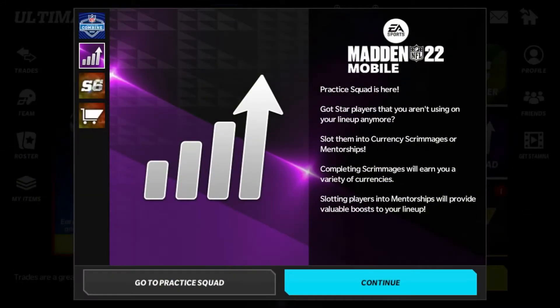What's up guys, it's PatriotMan here and I'm back with another video. In this video we are going to talk about the new practice squad feature that came into the game yesterday alongside the combine promo. The practice squad feature is the way we're going to be able to boost some players already on our team. If you think back to previous years in Madden, even last year in Madden 21, they had some boost items you could equip in your lineup.